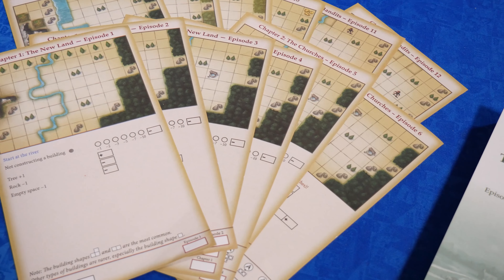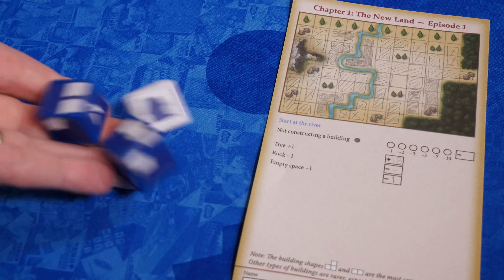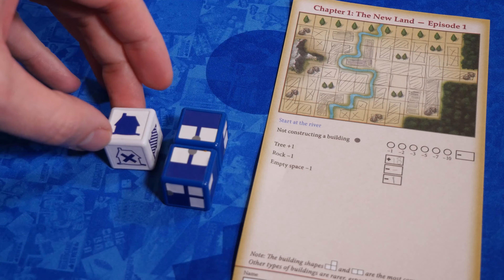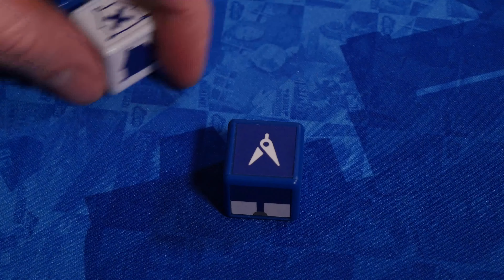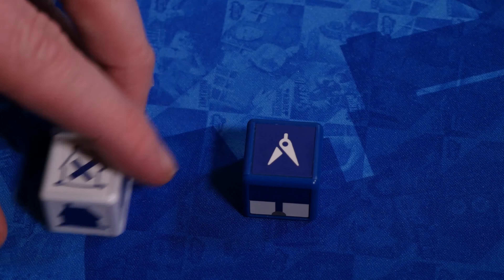Today I will review four different small box games all in one video. Thank you for joining me here at Tantrum House Studio D. I'm Kevin Delp. Today I want to show you four different small box games that have recently hit the market: My City Roll and Build, Clever Forever, St. Patrick, and Skavanteer. All of these not only have very different themes, but also very different board game mechanics.